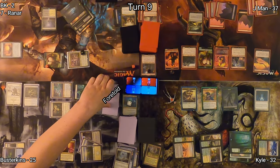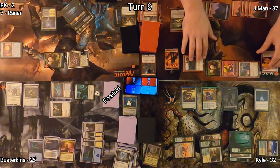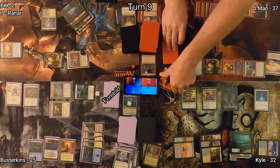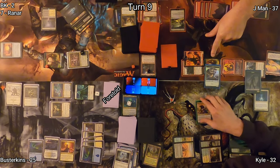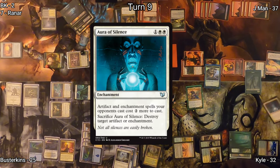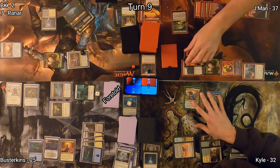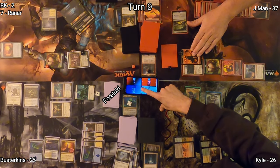Jayman plays Fiery Emancipation, which has all of his things dealing triple damage. He moves to combat, swinging everything at Kyle, making two more humans as he does so. Kyle declares his blockers, and before damage is dealt he sacrifices Aura of Silence to destroy the Fiery Emancipation, reducing the damage his creatures would be dealing, but Kyle loses a few permanents in the process. Kyle goes to 26.